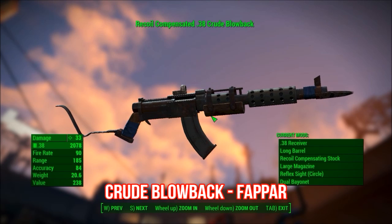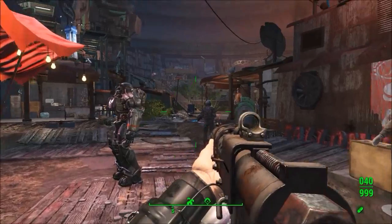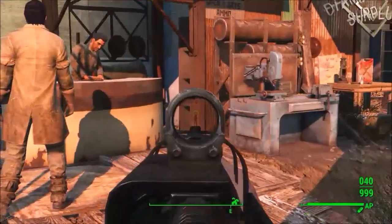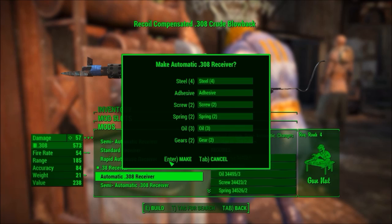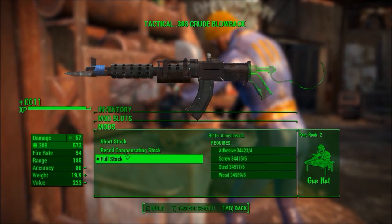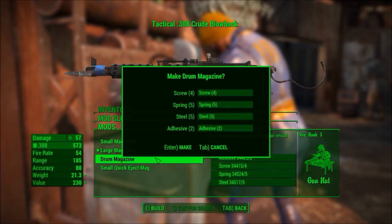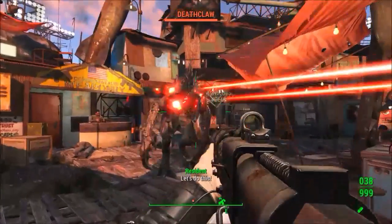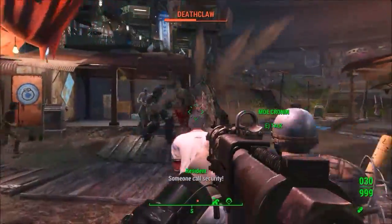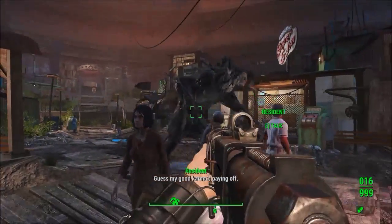My weapon mod this week is the Crude Blowback Gun by Fapar. This mod adds a rifle based on the art of Fallout 4 into the actual game. The gun looks really nice and you can tell that there was a lot of detail put in to make it look lore friendly. As with all good weapon mods, it is fully customizable with some unique attachments. In combat the weapon also performs really well. There are a ton of weapon mods, but this one is truly amazing and I definitely recommend that you try it out.